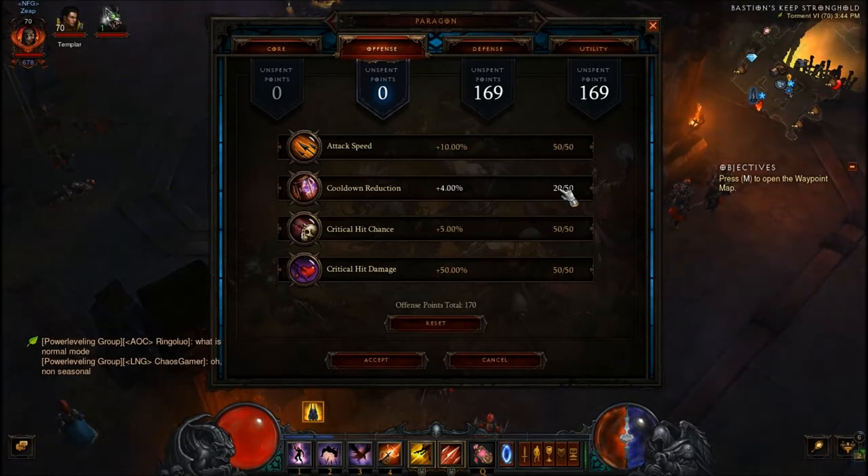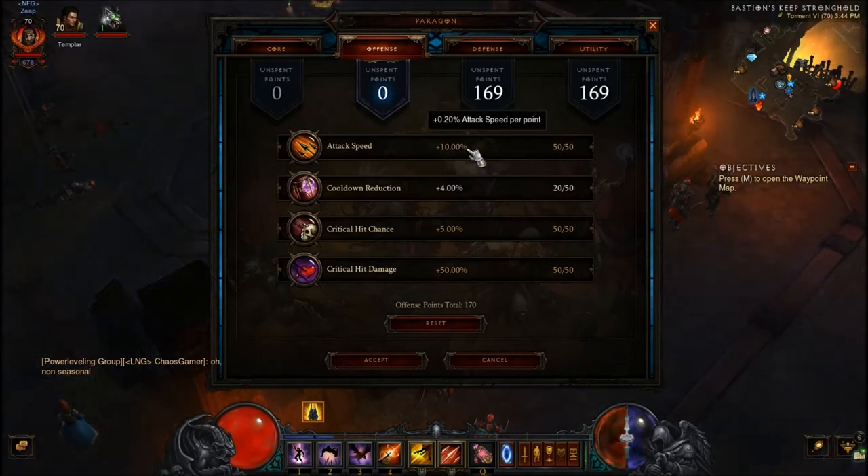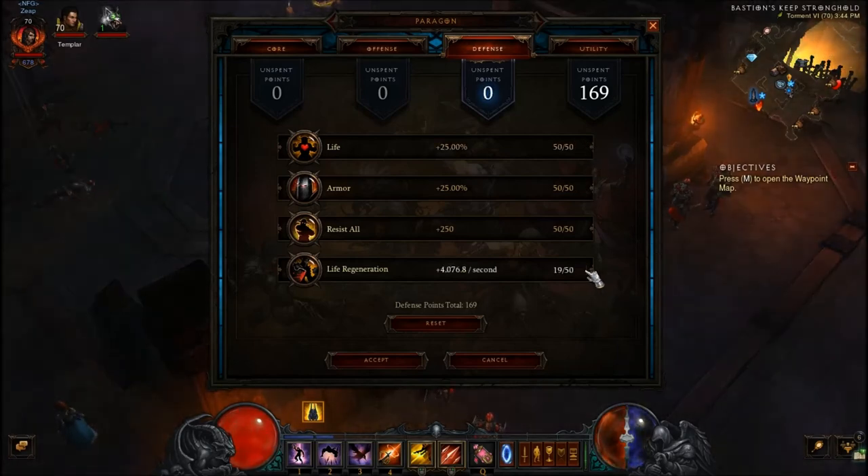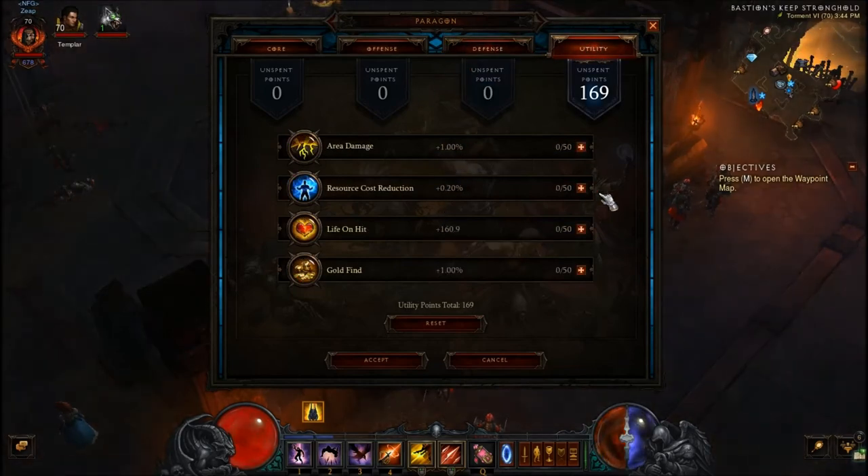If you want your cooldowns up a little bit faster, you can go with cooldown reduction rather than attack speed, but I would not recommend it — unless you have like a one-handed calamity or something of the sort. For defense: resist all, armor, life, and then life regen. For utility, you need — need — need resource cost reduction; I can't say that enough. Snag that first, then area damage, then life on hit, and then finally gold find.